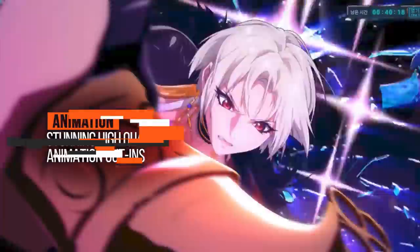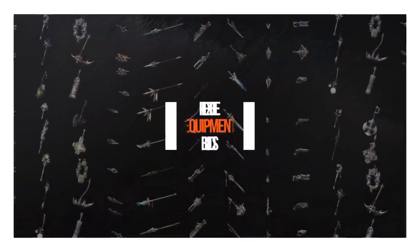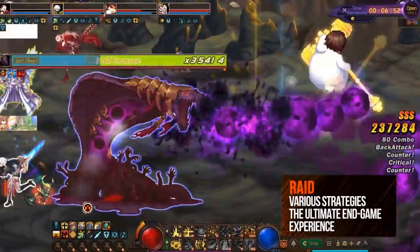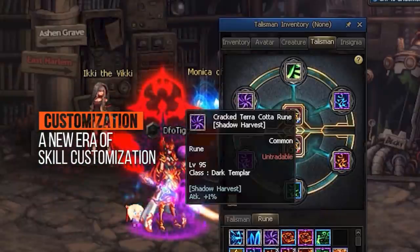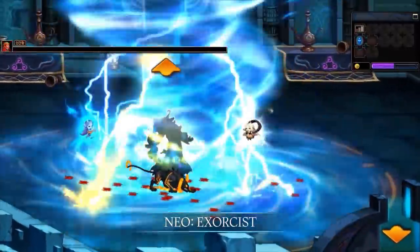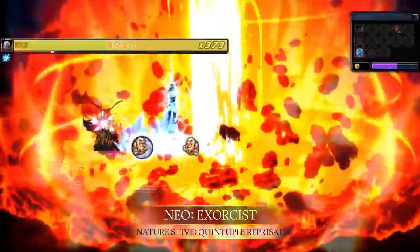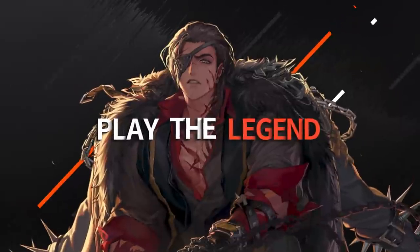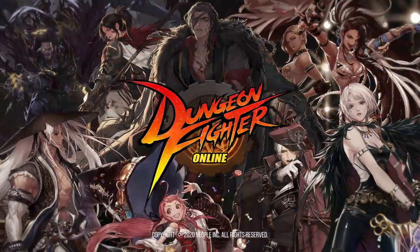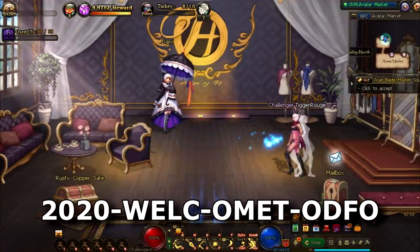But first, a word from today's sponsor: Dungeon Fighter Online. The ultimate fast-paced retro 2D beat-em-up combined with a multiplayer RPG game. Delve into a fantasy adventure with an epic story and 16 diverse classes to choose from, with over 62 different class advancements. Like the new Awakening of the Male Priest character — you can dynamically customise your character's avatar with gear, dye and outfits, before blowing your enemies apart with dazzling hit effects and complex combos. This game is really easy to pick up but very hard to master. Right now, Dungeon Fighter Online is running a level-up event to jumpstart your character to level 100, so you can unlock a full set of legendary gear, abyss gear and a +12 epic weapon. Use the coupon code on screen to grab a unique outfit. Check out Dungeon Fighter Online — link below in the description.